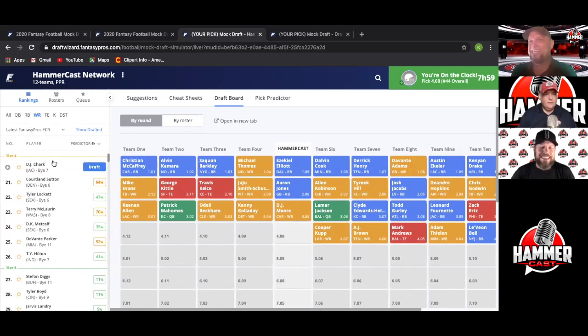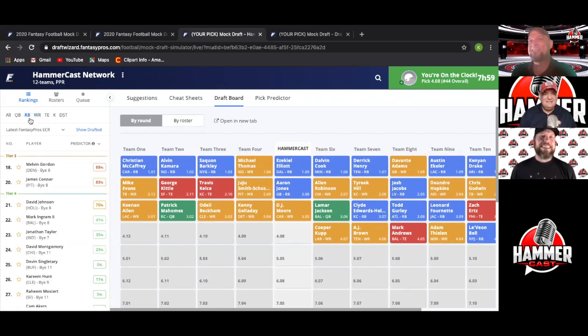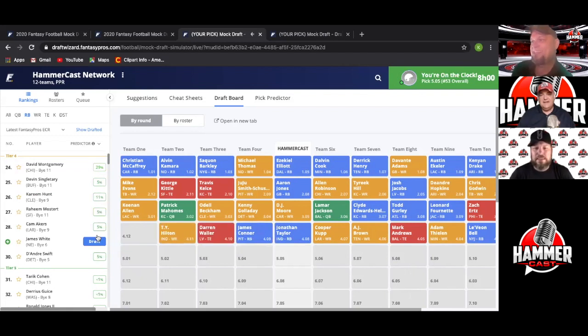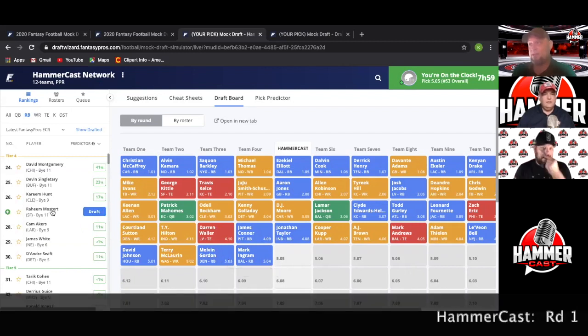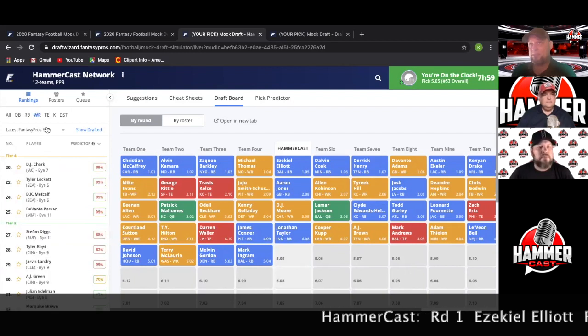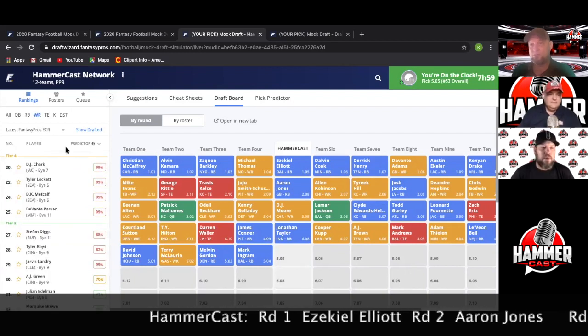There go Clyde, Todd Gurley, Fournette — oh my god, it's getting close. We gambled a little bit. Speaking of gambling, check out our DFS section on hammercast.com. Going back to running backs to confirm JT — he's not going to last. There are only four picks in front of him. Let's get him. We've got three solid running backs and DJ Moore — I'm happy.